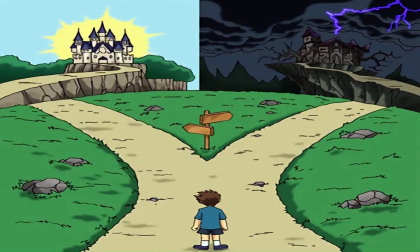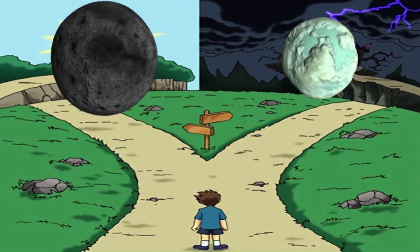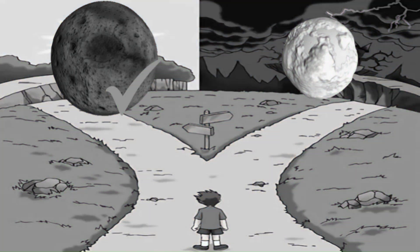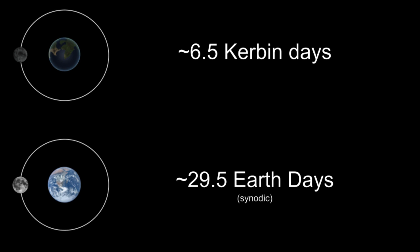When deciding how the Kerbal calendar's months should be structured, we're left with a choice: do we use the Mun or Minmus for determining the months? The obvious answer would seem to be the Mun, but it's not that simple. The Mun orbits Kerbin roughly every 6.5 Kerbin days, which is way more frequently than our Moon orbits the Earth. If we use this alone for our calendar, there would be over 65 months in every Kerbal year, which is way too many.